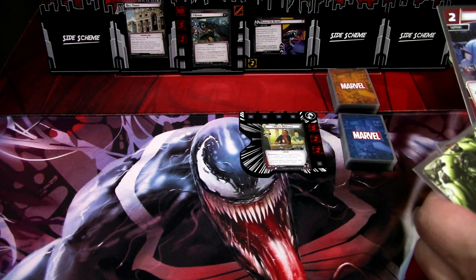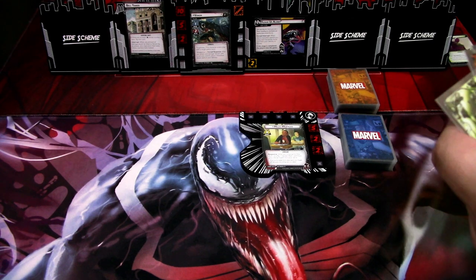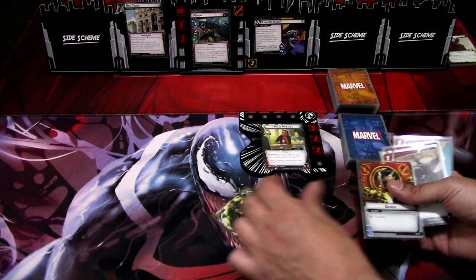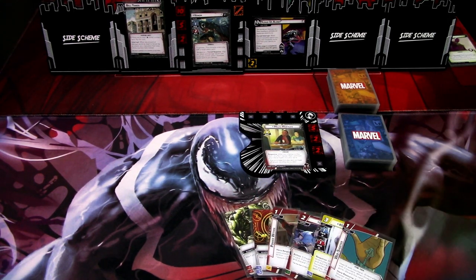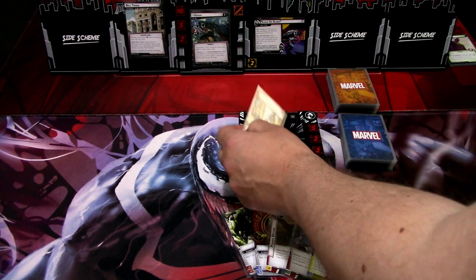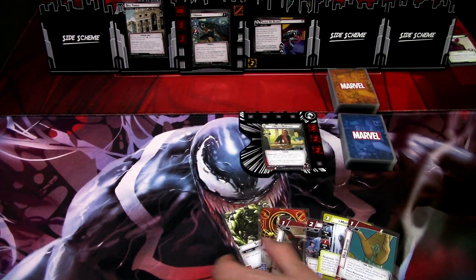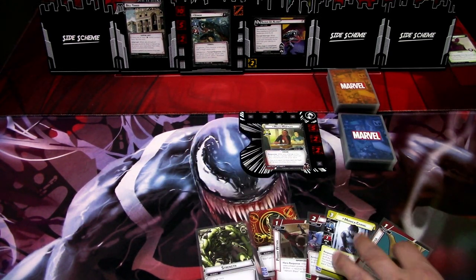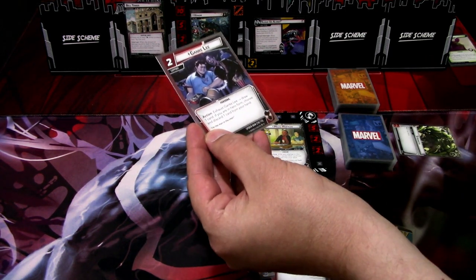Gangke Lee: exhaust Gangke Lee, draw one card if you are in hero form, choose and discard one card from your hand. I think I'm keeping all of this because this is a build-up hand. We'll use Strength to play Gangke Lee.